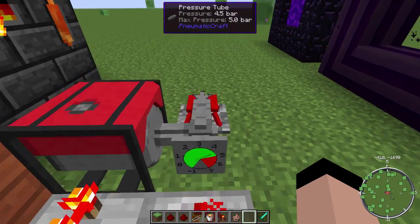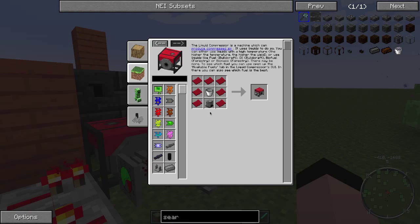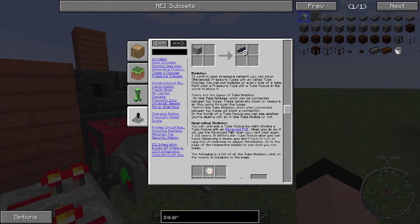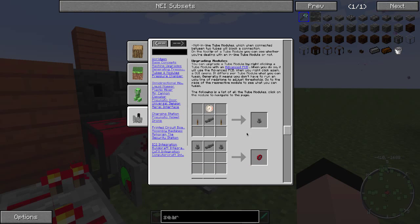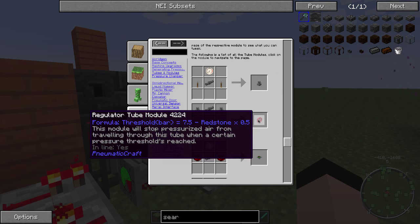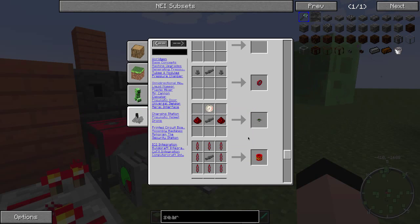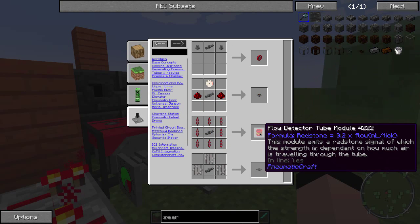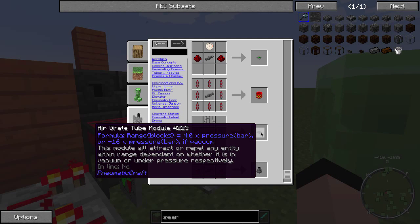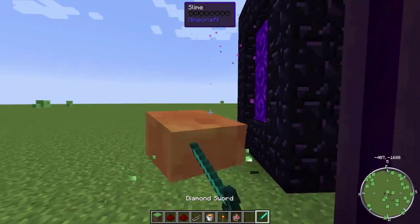What I ended up doing is installing a pressure gauge tube module. These are little tube modules you can make. There's a safety tube that will release pressure when it gets too high, a regulator tube that stops pressure from going through the tube, a pressure gauge, one that detects how much pressure is going through, a grate that blows things away or sucks stuff in, and a charging module too.